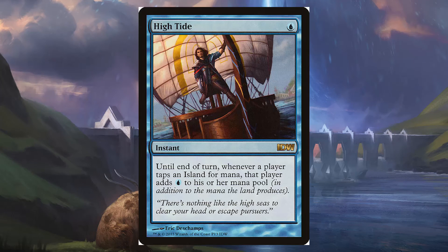Next I want to talk about High Tide. It's one blue mana at instant speed — until end of turn, whenever a player taps an island for mana, they add an additional blue. So if we have 5 islands, we cast High Tide and our 5 islands now become 10 mana, not even counting our other mana rocks or swamps. High Tide is just going to allow us to play our gigantic Kraken boys really early and take control of the game.